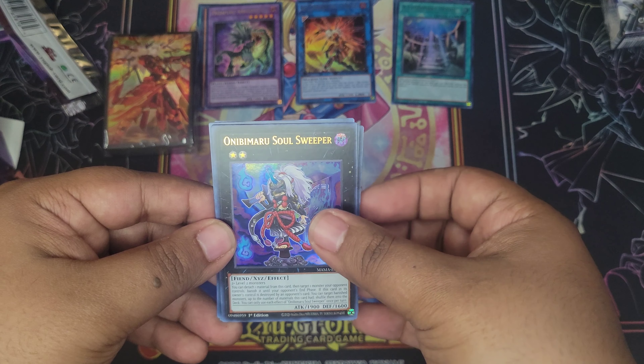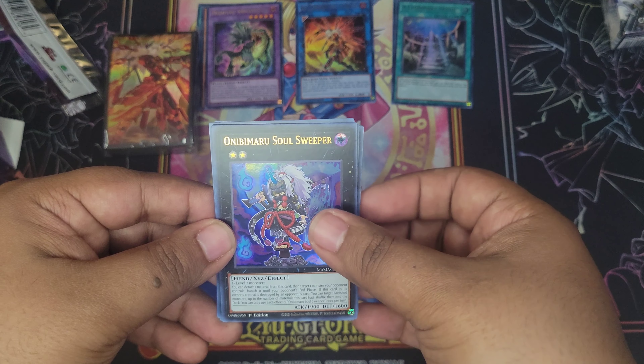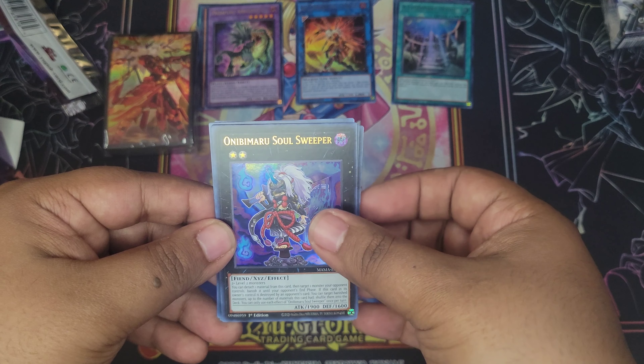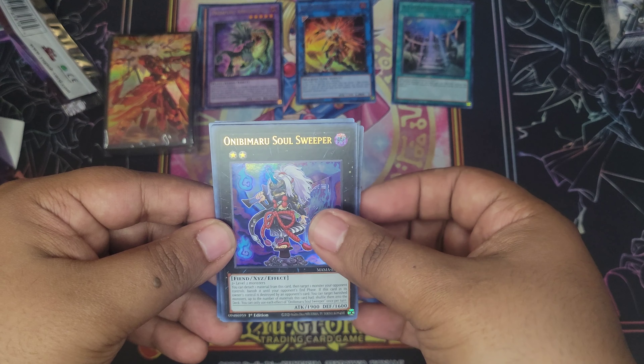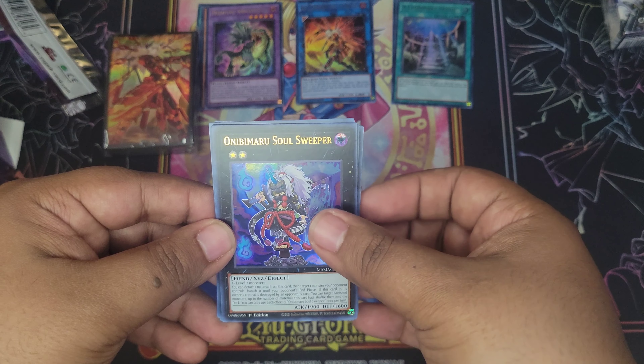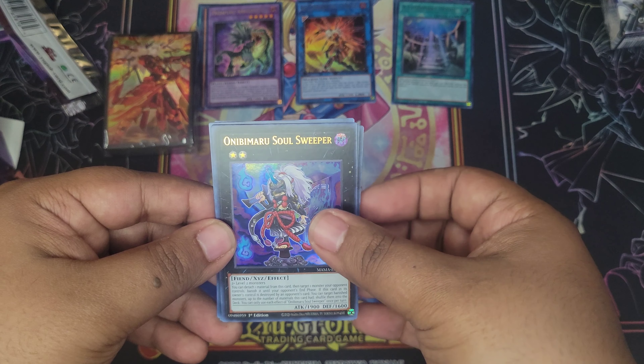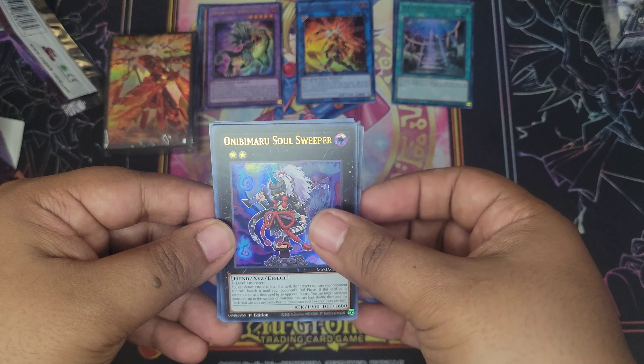Last pack. Swordsoul Sacred Summit, Instant Fusion - lovely, Ice Dragon's Prison, Blast Held by a Tribute, and Ominous Fortunetelling - Soul Sweeper. Nice! That was the four booster packs and we got the Sky Striker sleeves. Awesome.